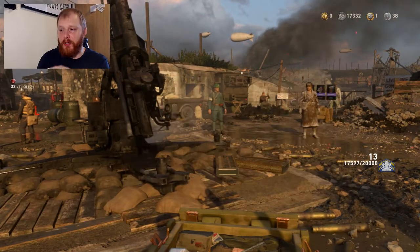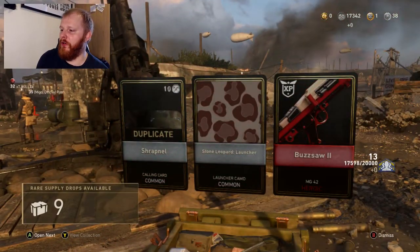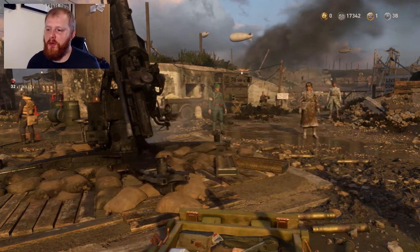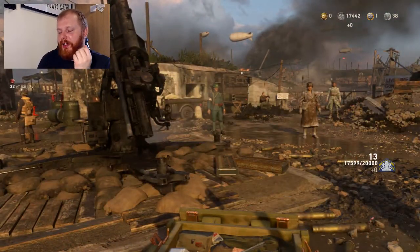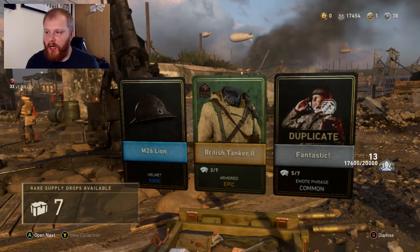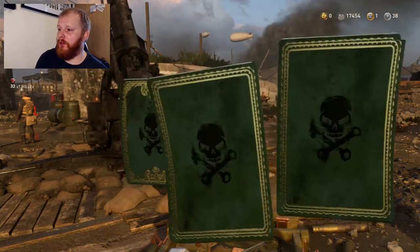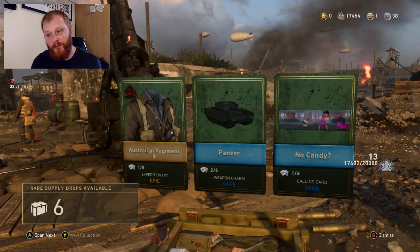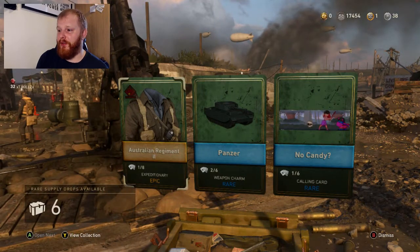Just what I needed — an epic uniform. Then a legendary item that turns out to be a duplicate. We've got ourselves a heroic MG42 — always like the heroic versions of weapons. The aim is obviously to get every gun in the game but they keep adding so many it feels impossible. Nothing in that one. Then a middle item — not a gun, but it's two out of seven so it's part of a collection. Then three more items in another drop — that's awesome for a rare supply drop.